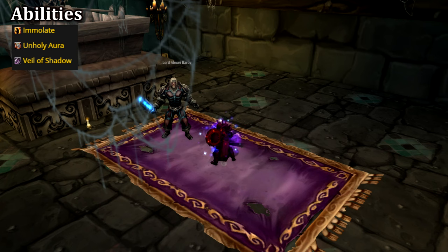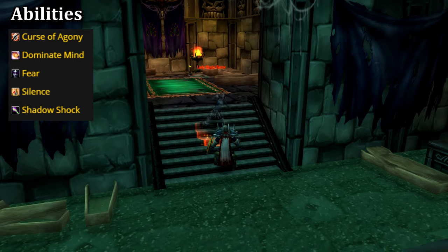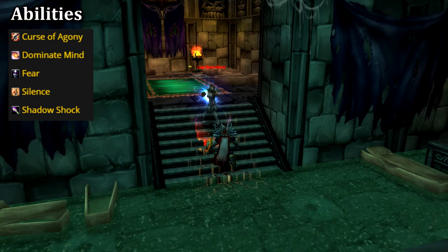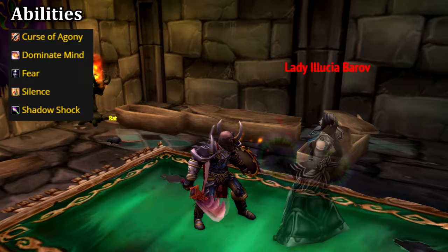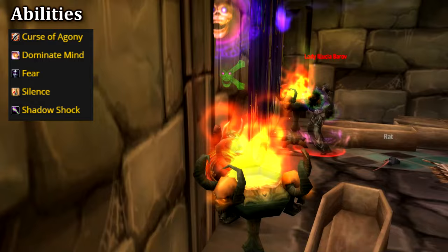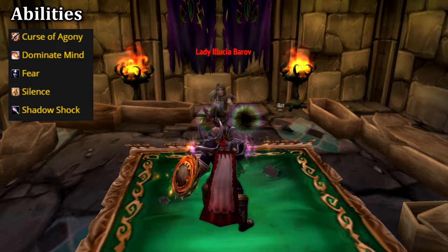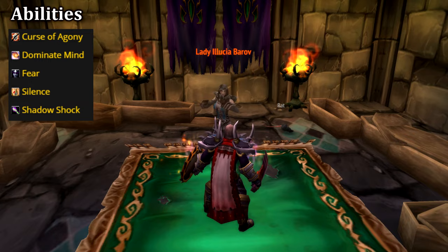At long last, we have the final crypt with Lady Alucia Berov. Alucia can be a bit of a challenge, but if you beat Alexei you shouldn't have too much trouble. Keep your distance from Alucia as she'll cast a 10-second silence in a pretty large area around her — this is primarily aimed at healers. Alucia will also mind control; crowd control this target to make the fight easier. Alucia's last nuisance spell is Fear — unless you have a priest to dispel magic, you'll be stuck in this for about 20 seconds, so consider wearing a PvP trinket to clear the fear. As for her damage abilities, Alucia will cast a Shadow Shock dealing burst shadow damage, and she also has a Curse of Agony which will deal a bit over a thousand damage over 24 seconds. Once Alucia has been brought down, school is officially in session.